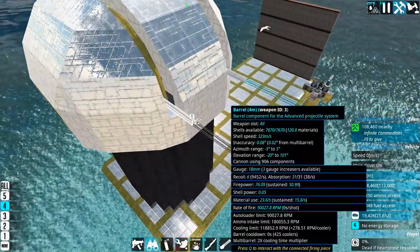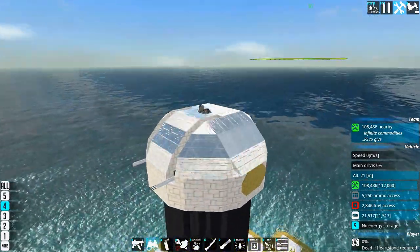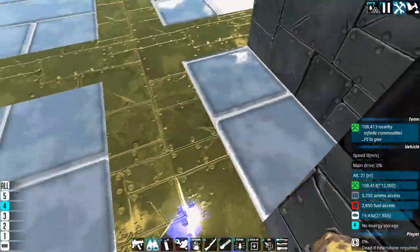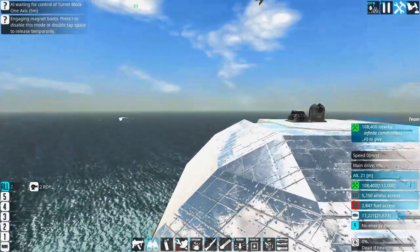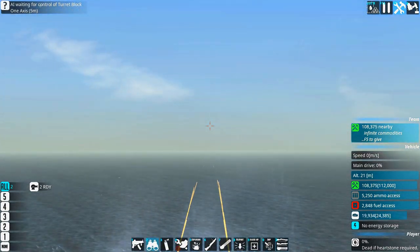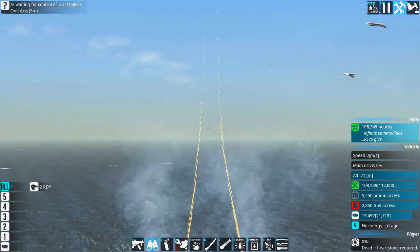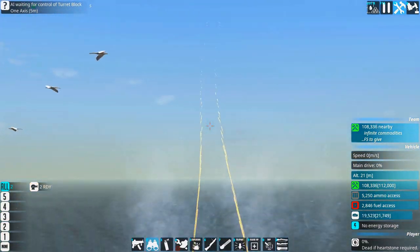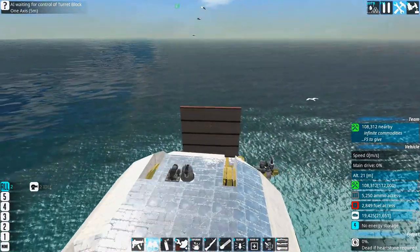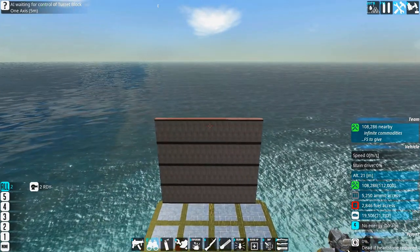I've also made some other more functional turrets based on this design, changing the loadout and balancing them to make some really good cannons — we'll look at them later. First I just want to show this cannon go brr. Looking at the tracers, I would say it's locked at 2,400.